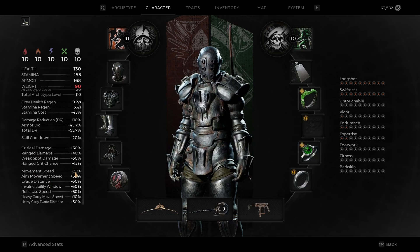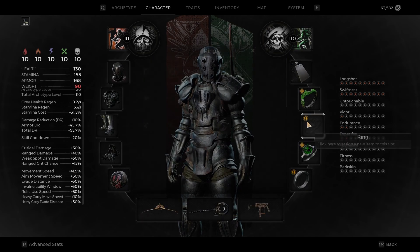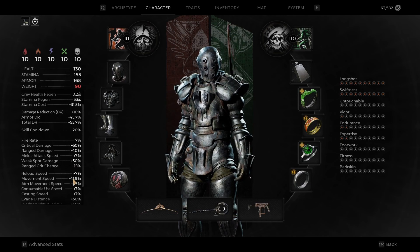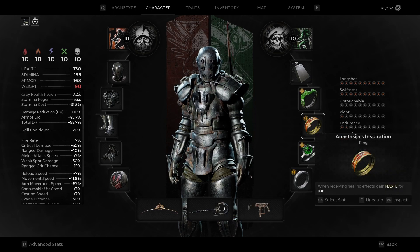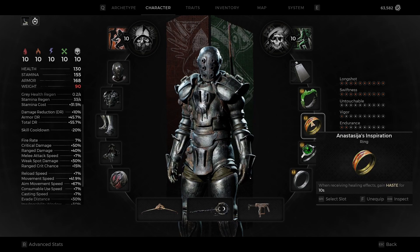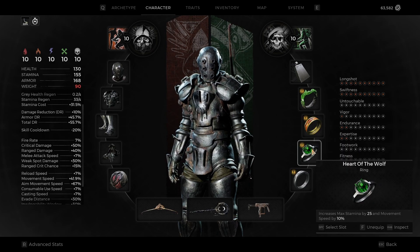It's glitched though — it doesn't actually show that. If you look at it, you've got to take this off and put it back on; movement speed is 41.9, and it doesn't change to represent that. It should give you a movement increase — I don't know why it doesn't show it, it could be bugged. Either way, I think it's a really useful ring. Next up is Heart of the Wolf — straight up just a 10% increase.